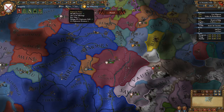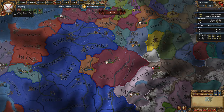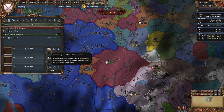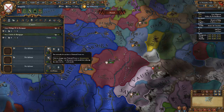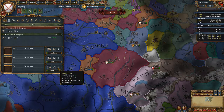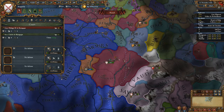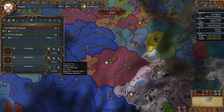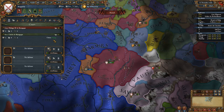Now we want to know how to spend those points, but first let's look at ways to increase them. There's a national focus option: if we set it to administrative, it takes one point from each of the other categories and adds it there. We'd end up with ten administration points per month and seven in each of the others — though it depends on what we want to do.